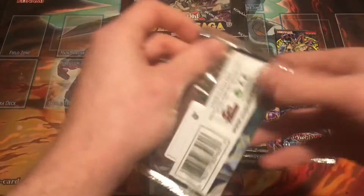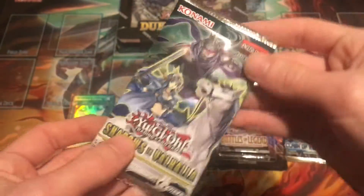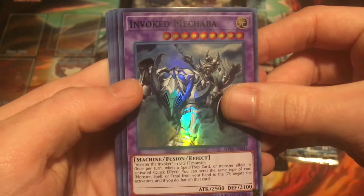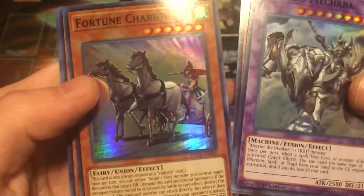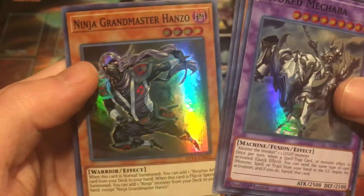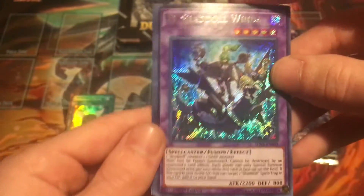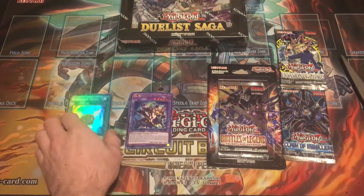Let's go ahead and go into Shadows in Valhalla — an all-holo pack, five cards per pack. It's been a little while since I've opened these. Let's see what we can get. Invoked Makaba, Valkyrie Urst — pretty cool looking card — Fortune Chariot, Ninja Grandmaster Hanzo, and El Shaddoll Winda. I will definitely take a Winda. Not the most expensive card, but definitely a big fan of Shaddolls.